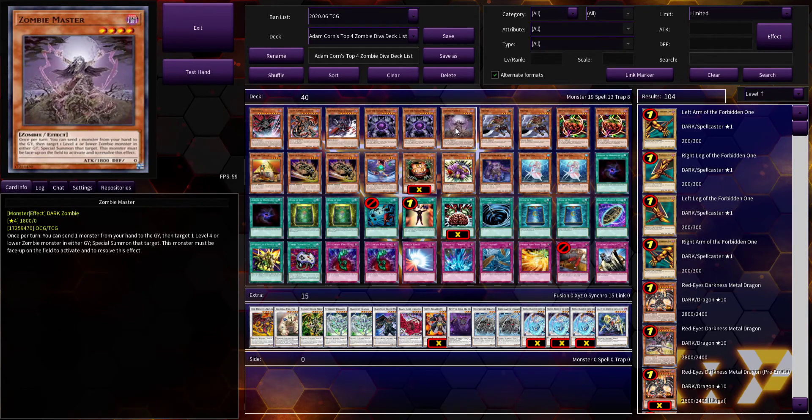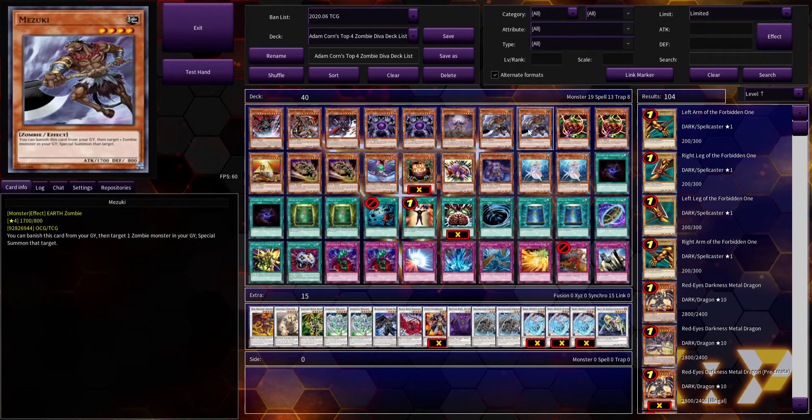Zombie Master — since this is a zombie-type deck, you want at least one copy. I believe this card was limited at one point. It was pretty powerful in its heyday. Mizuki here is at two copies. Being able to special summon a zombie from your graveyard was really good. Zombies back then were one of the craziest types in the game. This card was searchable by Pyramid Turtle, and it was super good as discard fodder for cards like Chargodia.